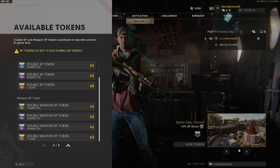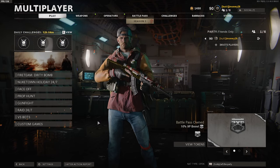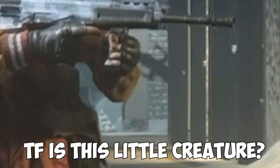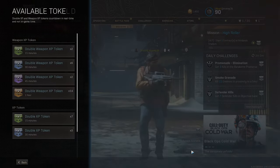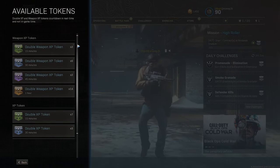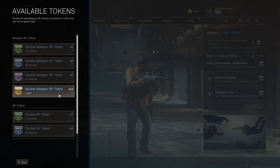Now we're gonna head over to Warzone and I'll show you the XP tokens I have there and how to transfer them to Cold War. Here we are in Warzone. If we look over at our XP tokens, you can see I have a few extra double weapon XP tokens — 14 one-hour tokens.